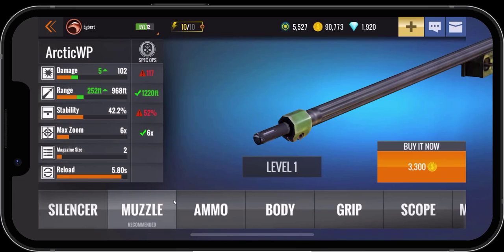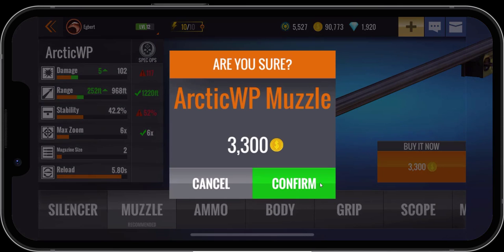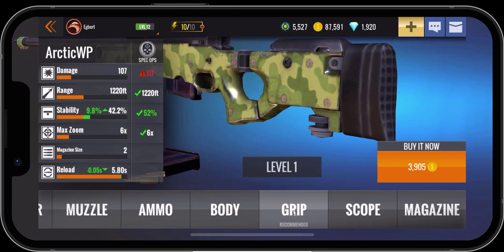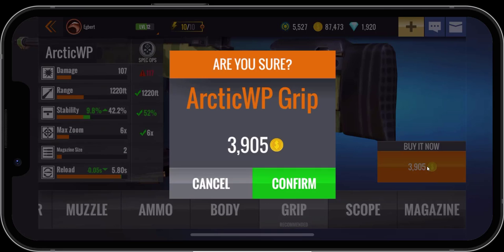We have another green check mark — getting the body upgrade did it. Now it's telling us we need to do the muzzle. We're currently at 968, so we'll click on the 3,300 upgrade and confirm. Now it's telling us we should do the grip. We're at 42.2 percent stability and we need 52 percent, so we'll click on the 3,905 grip upgrade and confirm.